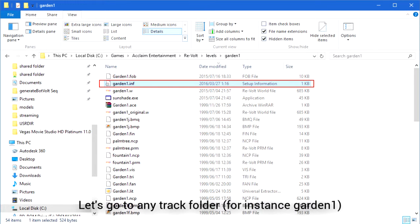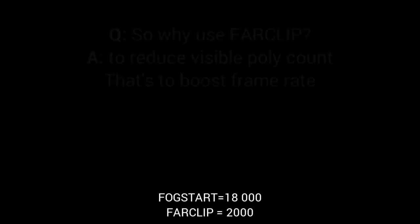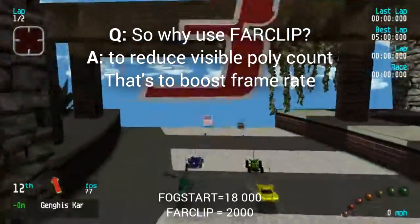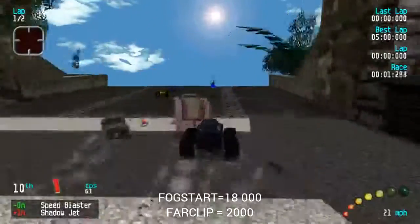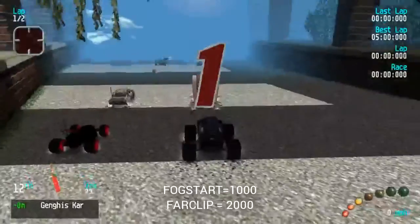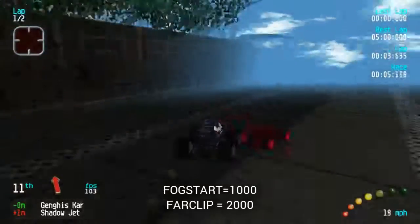Let's go to any track folder located in the Re-Volt directory, under Levels — let's say Garden 1. We open the INF file, that's the information file of Garden 1. There are two parameters: the far clip and the fog start. If you put the far clip to a near value, let's say 2000, you can see how the brutal transition looks on camera. That's fixed by putting the fog start at around half to three-quarters of the far clip value. A third fog start works well too.